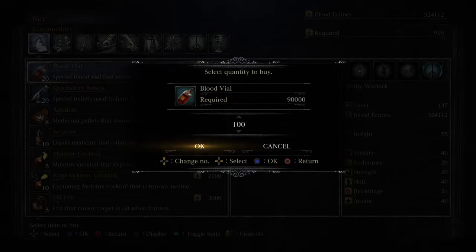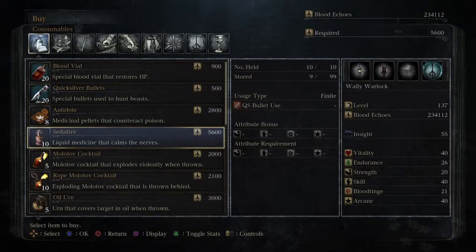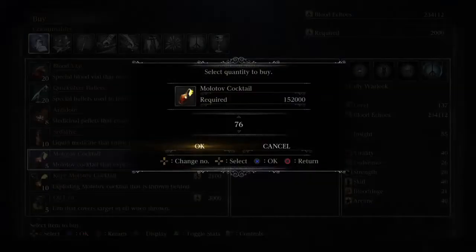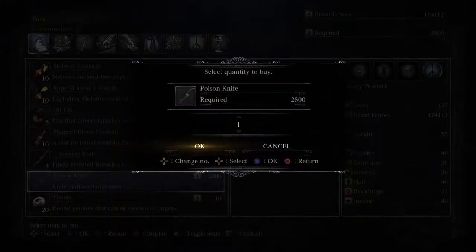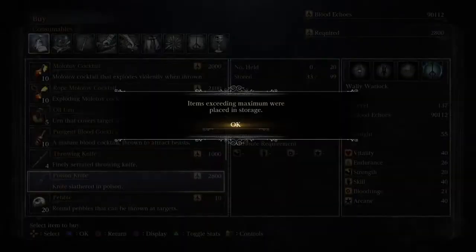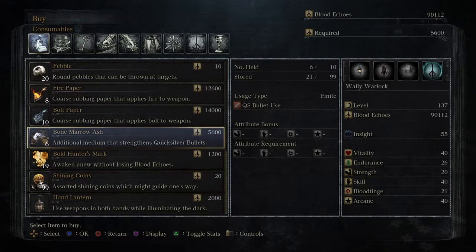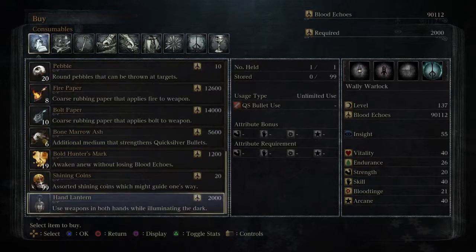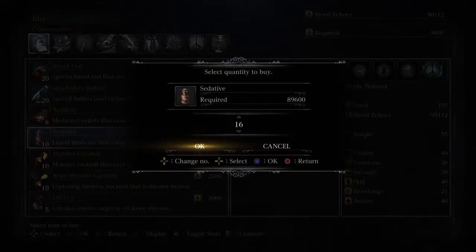Put that in our storage. Quicksilver bullets, we won't buy those. Molotovs — yes, let's buy some molotovs, we'll buy 30. Poison knives, we'll buy 30 of those. I've been getting a lot of use out of the bone marrow ash to be honest, might want to buy some more of those. Actually, we'll buy sedatives because we're not done using sedatives — we'll buy about 15.